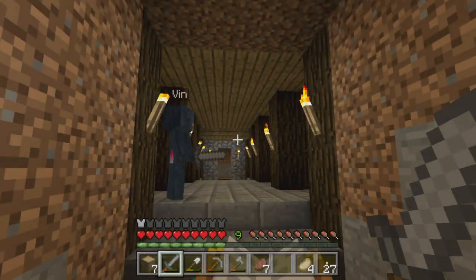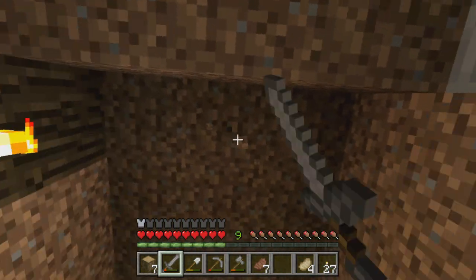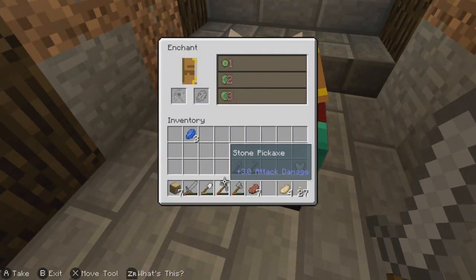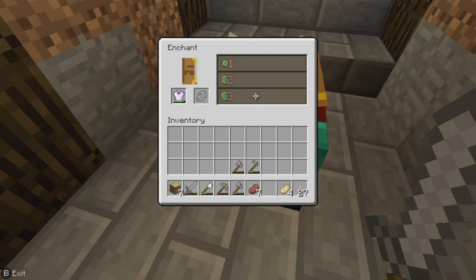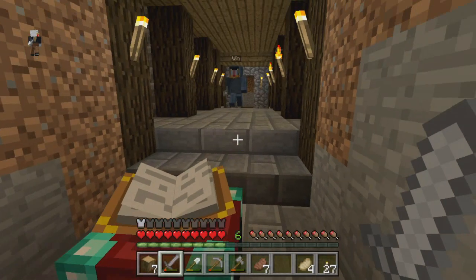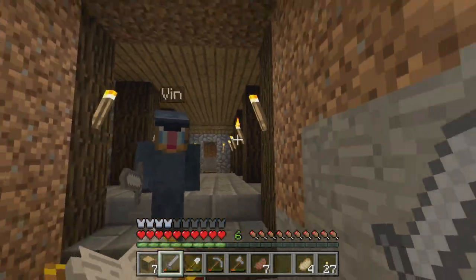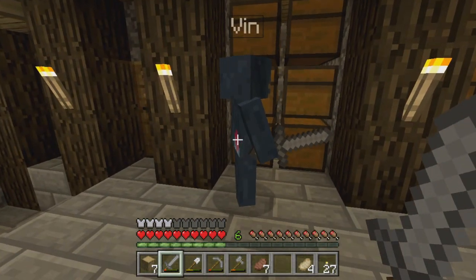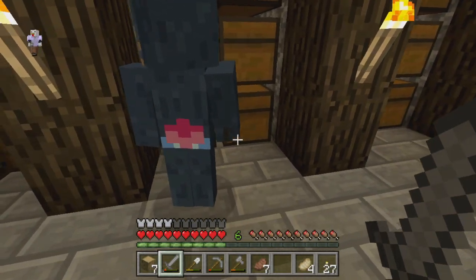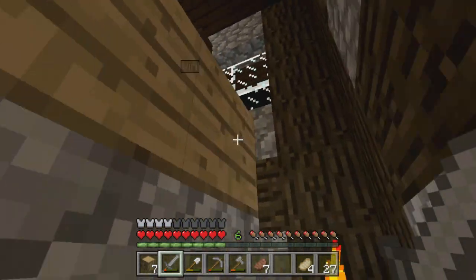Hey, what is up, guys? Welcome back to yet another episode of our Minecraft multiplayer survival series here on the Switch. I'm back here with Daniel. Last episode, we were outside working on enchanting a nice chest piece — projectile protection two. I'm sitting here naked still, my booty hanging out. I didn't realize this skin had that. I've been staring at it all day.